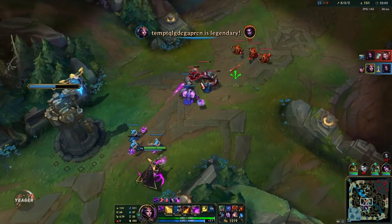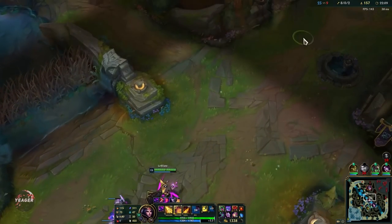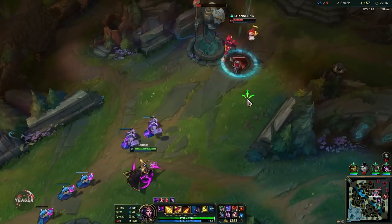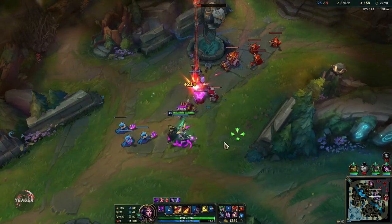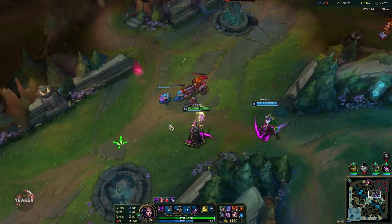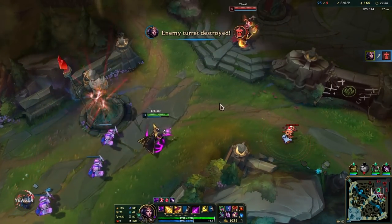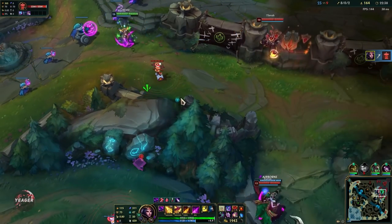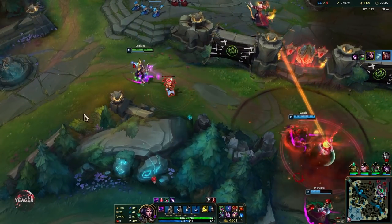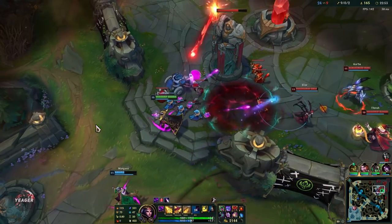We got Elise and Fizz lost his ultimate so he has no kill pressure anymore. If you build raw AP items like the large rod you can see waveclear becomes even better — your W will just one shot everything in the backline. That's why I prioritize getting the Mejai's into Rabadon's Deathcap third, as it gives you the highest burst damage possible and lets you one shot squishy champs. Even if you miss your E, you can hop in with W, do a quick Q plus R on a squishy target, get an auto tag off, and back off — that also deals a lot of damage and almost one shots them.